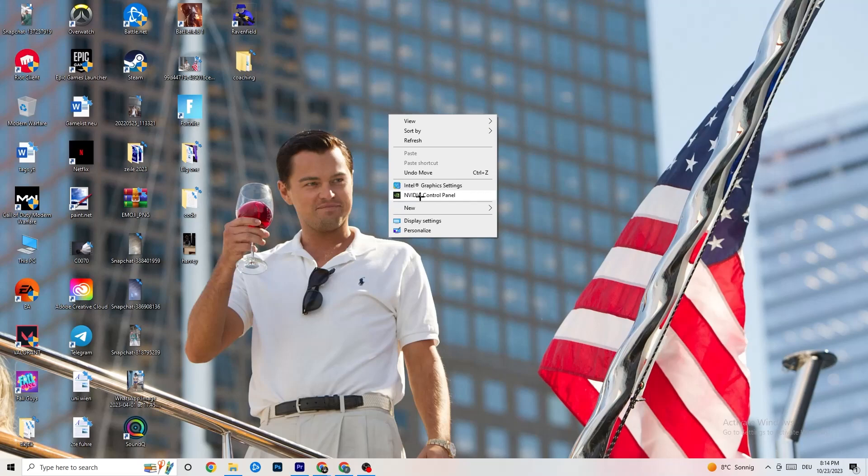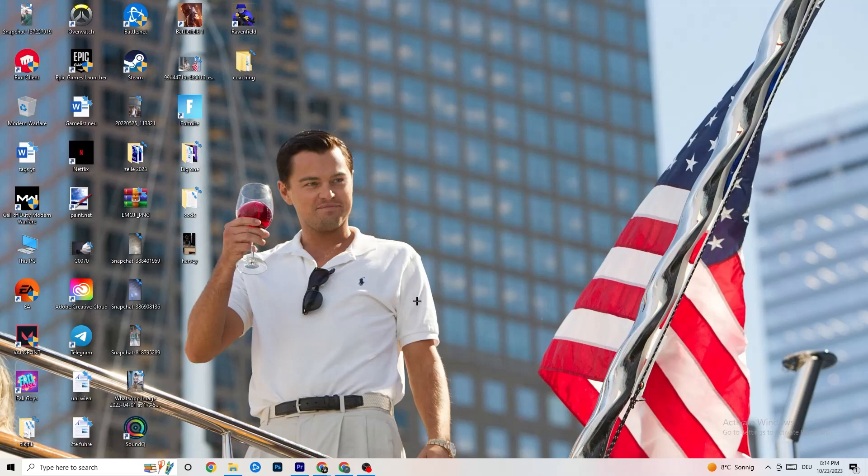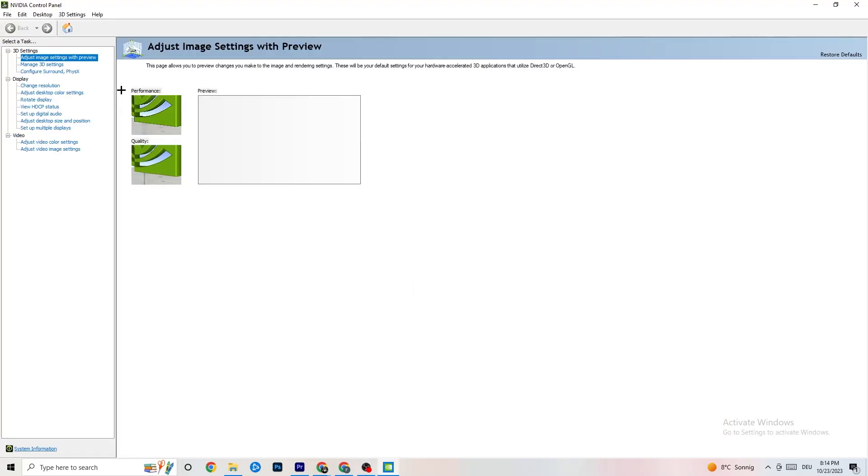Right-click on your desktop and, if you have an NVIDIA card, click 'NVIDIA Control Panel.' Once it opens, navigate to '3D Settings' in the top-left, then click 'Adjust image settings with preview.' You'll see a slider from Quality to Performance. If you're having crashes, move the slider toward Performance — this will help significantly.